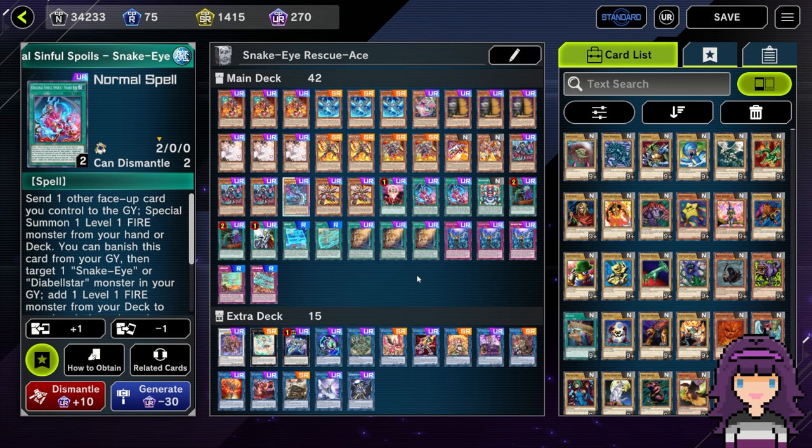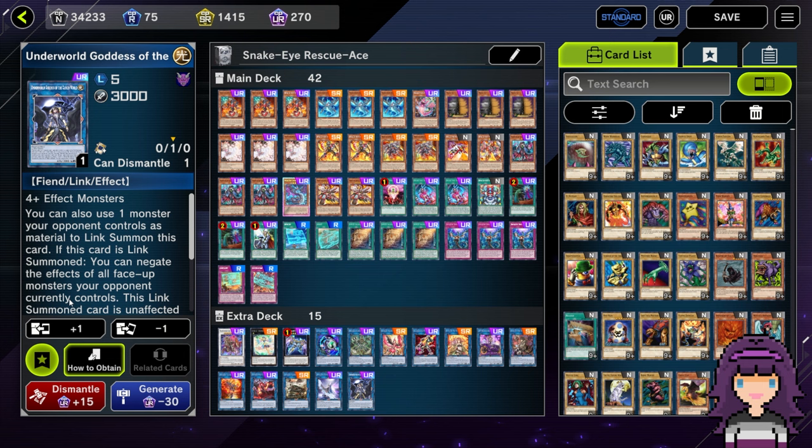Things I would change about this build moving forward: in the extra deck, I'd probably make this more of a standard pure Snake Eyes extra deck. A lot of the stuff is just try it out to try it out. I will say Underworld Goddess — I'm probably going to try to work it into my pure Snake Eyes extra deck, I think it's really really good. As far as the main deck goes, I like it. I especially like playing 42 cards, because this is a deck where we have cards we're not trying to draw — namely the Rescue Ace Spell and Trap cards. Ideally, we do not open any of these.